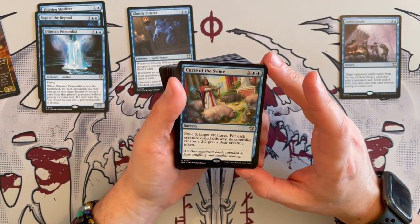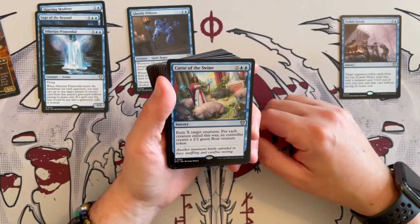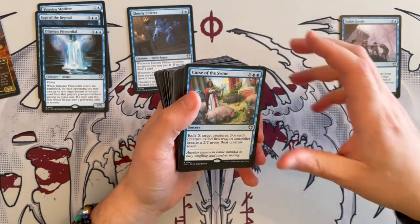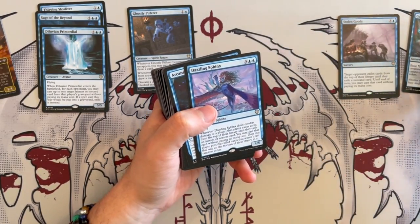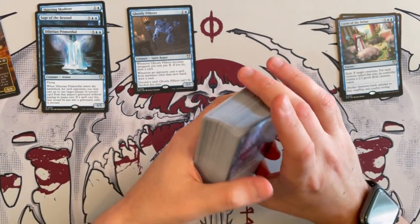Curse of the Swine is a Sorcery. It costs X and 2 blue. We saw this in the other deck as well. Exile X target creatures; for each creature exiled this way, its controller creates a 2/2 green Boar creature token. Because you're playing black, there are better board removals that actually do stuff. So you don't really need this sorcery, and there are just better cards in these color combinations.